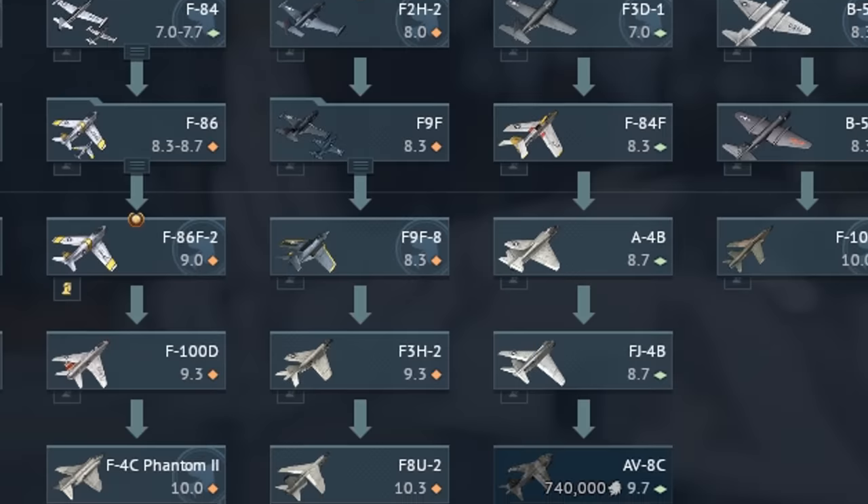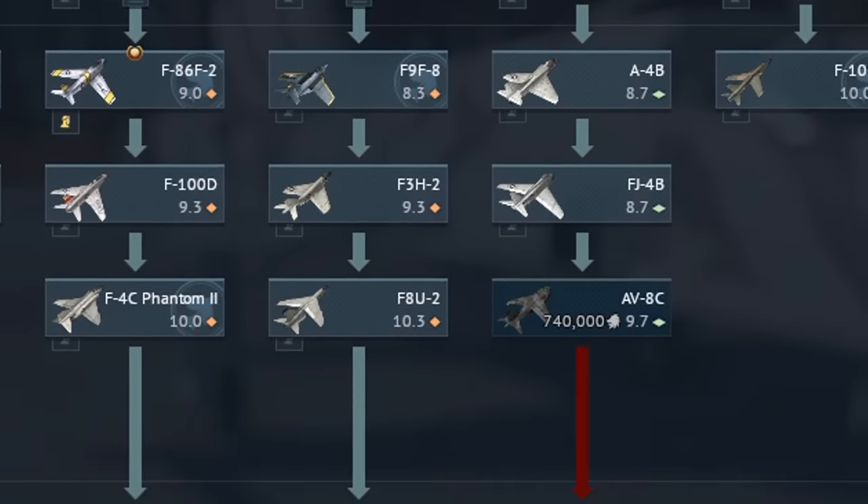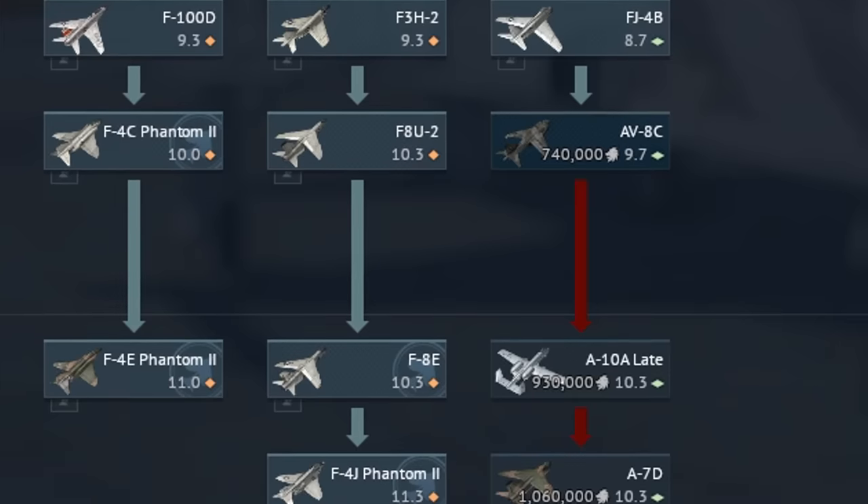This is the F5C. And yes, this is the best plane you can buy to grind out the US tree to get to that sweet, sweet F14.